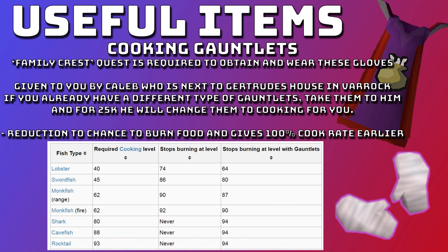Probably the most important item of all is cooking gauntlets. I wouldn't really suggest going for 99 cooking without them — they make life so much easier. You need to complete the Family Crest quest, then you can obtain these gloves from Caleb, who is near Gertrude's house in Varrock. If you already have a different type of gauntlets such as goldsmithing gauntlets, take them to him, give him 25k, and he'll change them to cooking gauntlets. These gauntlets reduce the chance to burn food and give a 100% cook rate much earlier than normal. For example, lobster normally stops burning at 74 but with gauntlets it stops at 64; swordfish stops at 86 but with gauntlets at 80; monkfish stops at 90 but with gauntlets at 87.